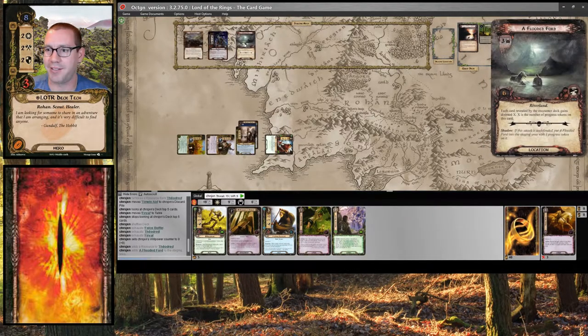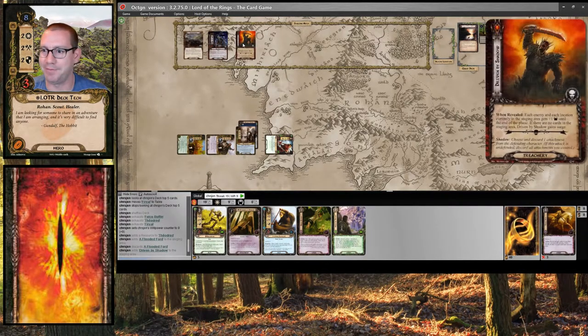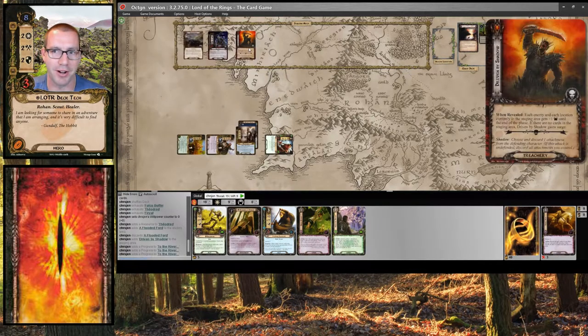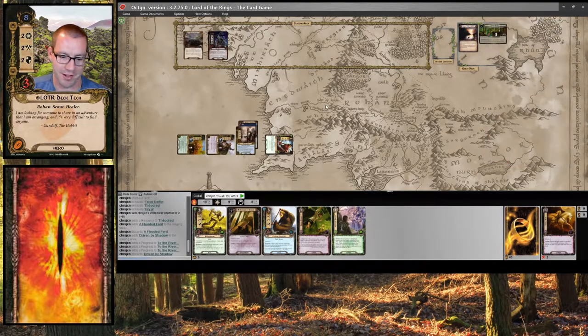Let's see what we get. Flooded Ford — I don't want that. So we're going to discard it with Fury Y'all and get something better, which is totally fine. Two threat added to our total of six means I will make three progress. I really want Asphaloth so that I can get out Gladden Fields the easy way, so I think I'm going to hold on to that. And we're just going to move on to the next round.